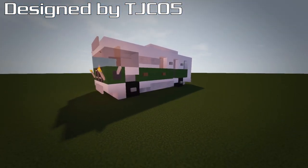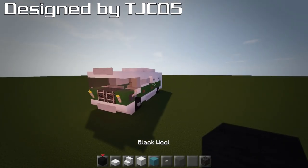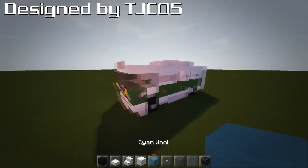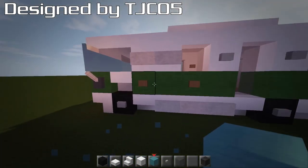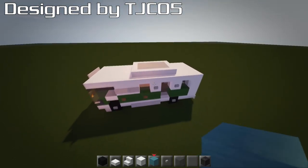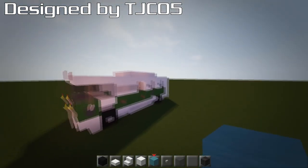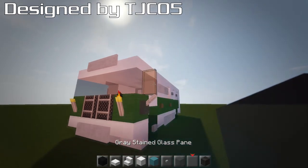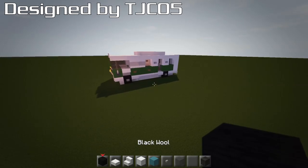Here I am on my tutorial world. The base materials we're going to need for this tutorial are black wall, quartz slab, quartz stair, block of quartz, and some sort of color. I'm going to go with cyan, so I'm going to use cyan wall on this one. But you can go for greens, reds — just pick a color you want for your minibus. You're also going to need a button, grey stained glass, grey stained glass pane, and a note block for the front part. It's going to be really easy.